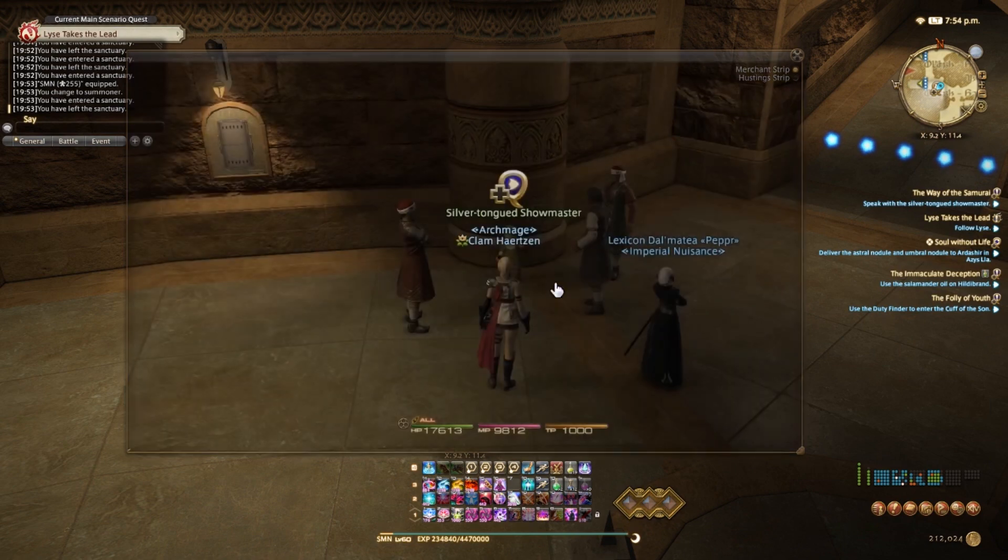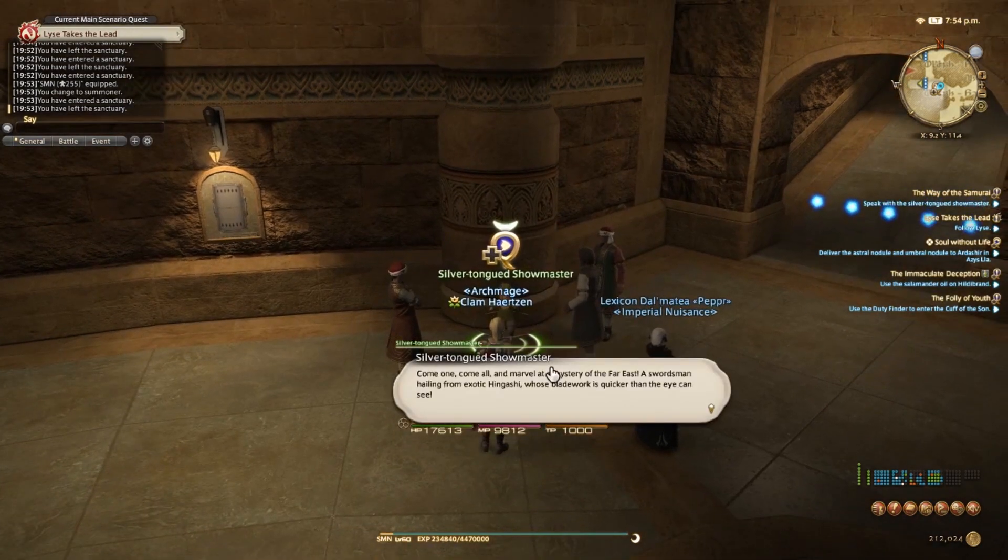Talk to him and he'll tell you they want you to challenge the old man, but they say you have to use a sword like his. So this guy tells you how to do it.